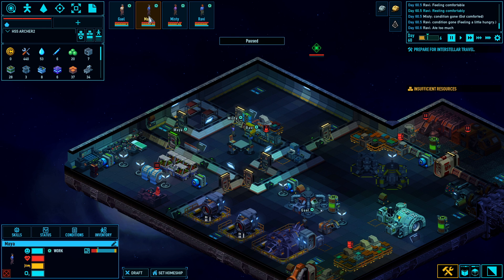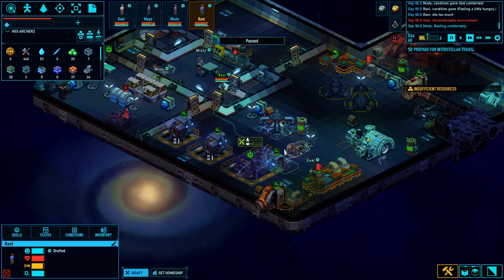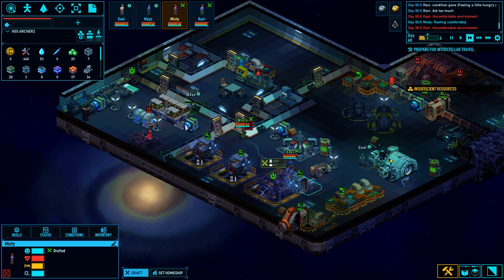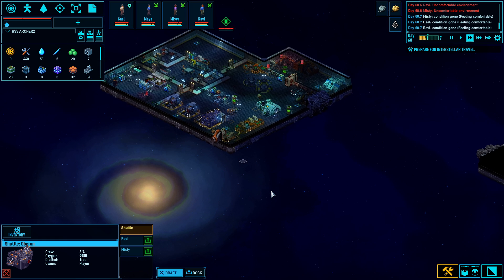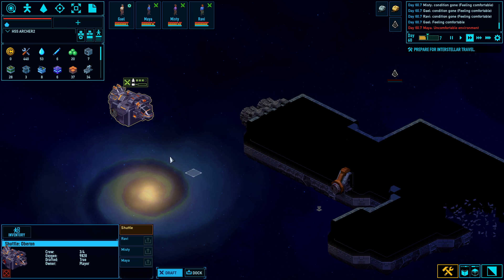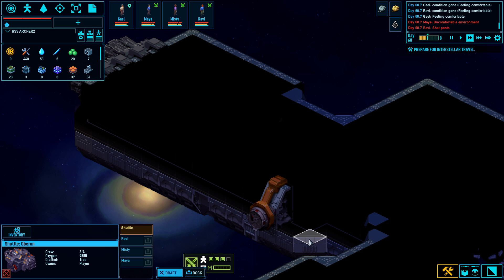Maya, what are you on your way to do? Should we do that first? Ravi, draft — please enter the ship. Misty, draft — please enter the ship. Let Maya finish whatever job she's doing here. Good enough, you come get in the ship.